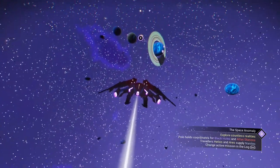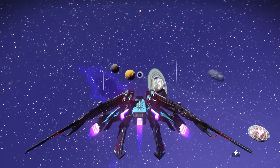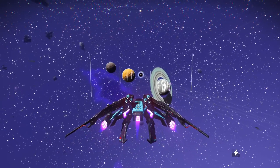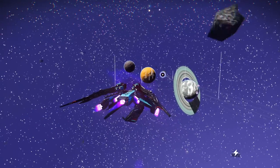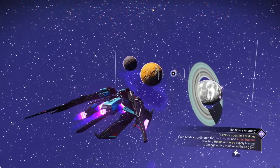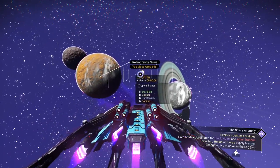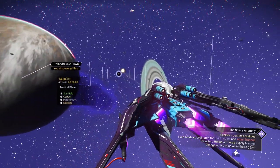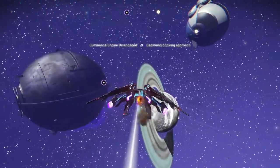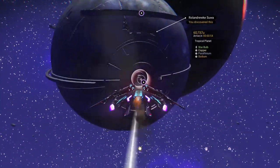My anomaly happens to be right there and I'm not going to pull it in — I'm actually going to zip over to it real quick because I'm in a system right now looking for Atlantid multi-tools, and I've pretty much scoured planets looking for the perfect tool. I don't want to mess up my system here. I want the anomaly to stay near the space station because there's a lot to do — I need to go back and forth between space station, anomaly, and my freighter. And there we go — arriving at our anomaly.